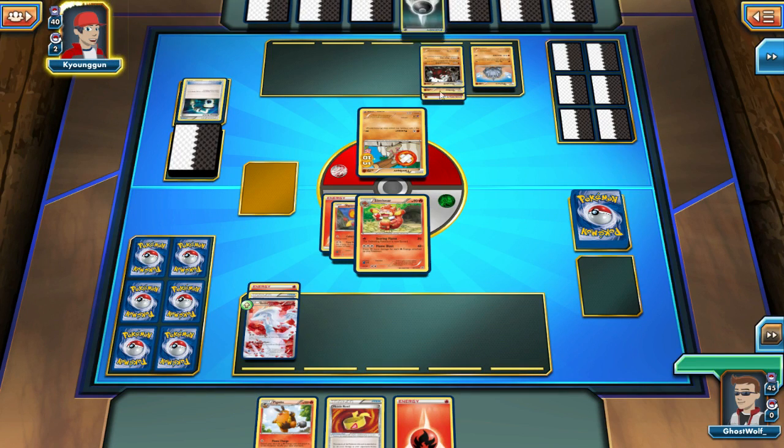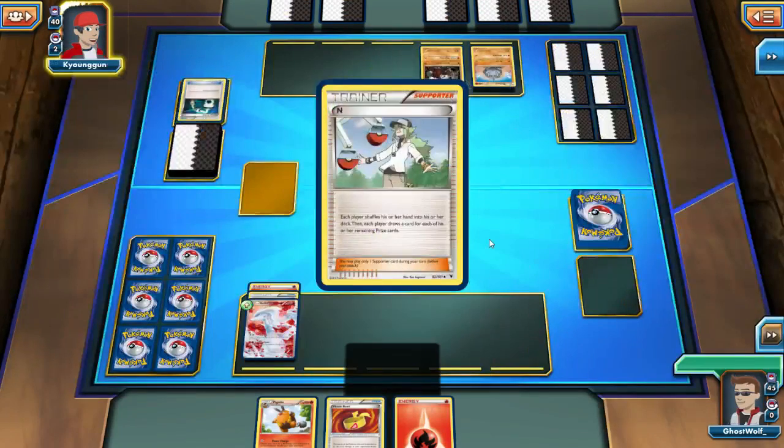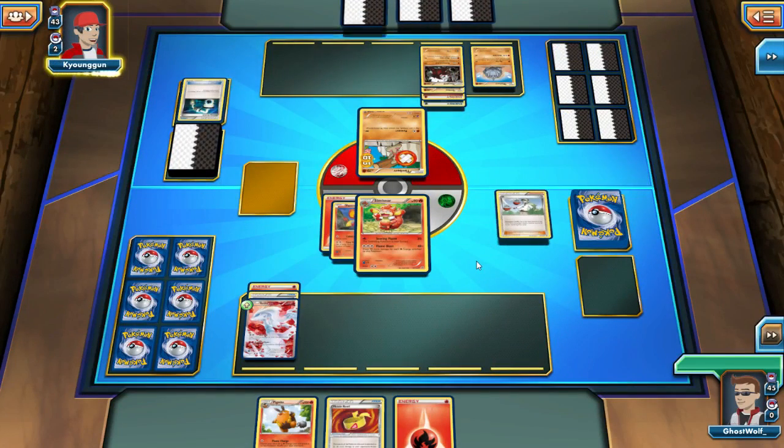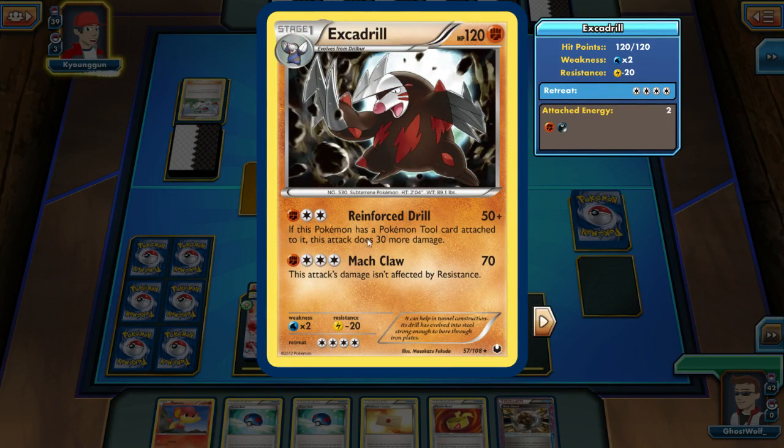He's pulling his energy off. Oh boy, it's that Drill Burr — that thing is nasty, it does so much damage. Which one? It's Drill Burr, or it's Excadrill. It has Reinforced Drill, which can do 80 if he has a tool card on it, and 70 otherwise.